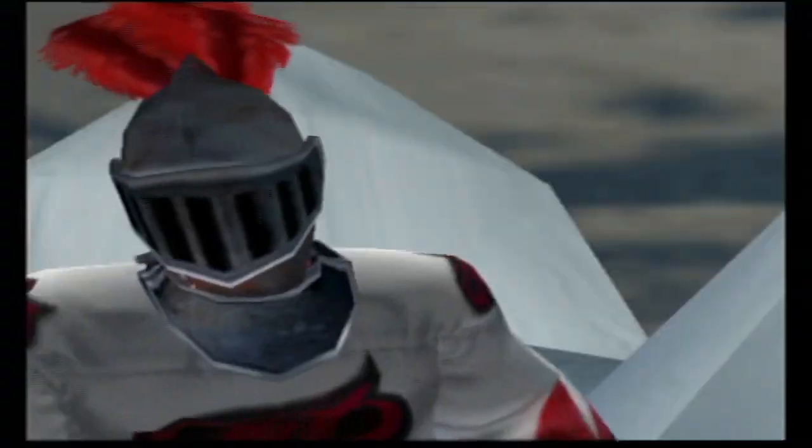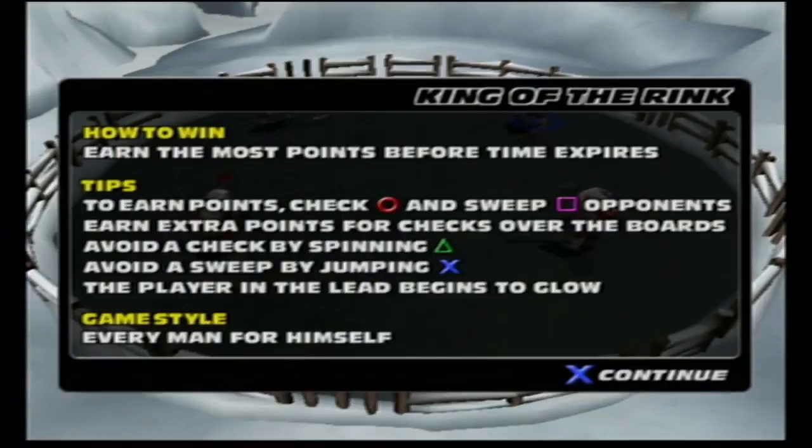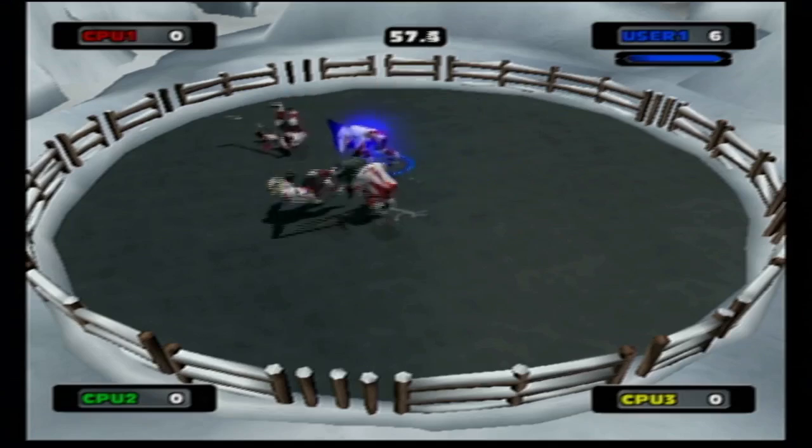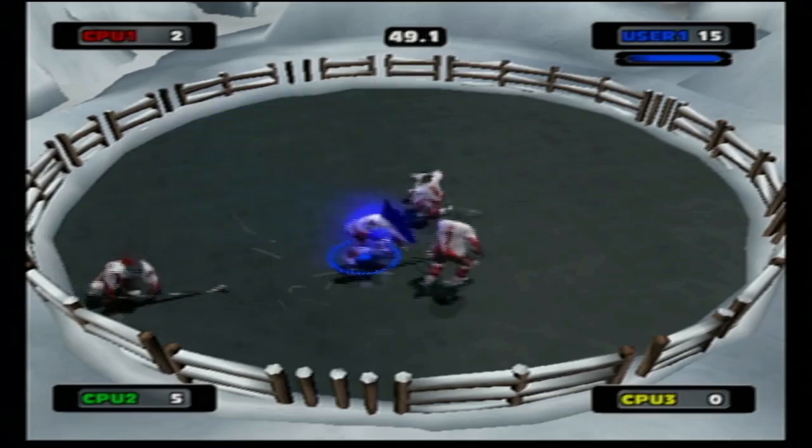The third mini game is called King of the Rink. Earn the most points before time expires. To earn points, check with circle and sweep opponents. Earn extra points for checks over the boards. Avoid a check by spinning off with triangle, avoid a sweep by jumping with X. The player in the lead begins to glow — every man for himself. Let's get going. I think there's just one puck dropped or it's just complete hitting.